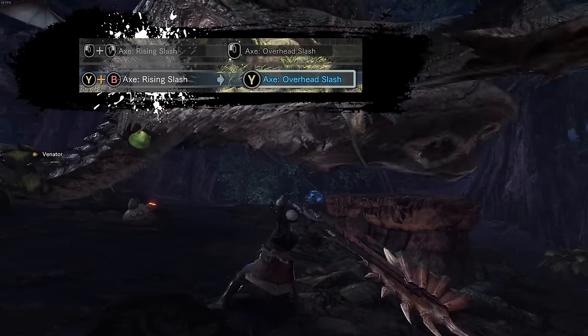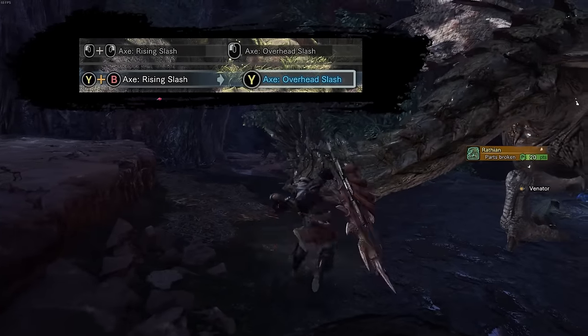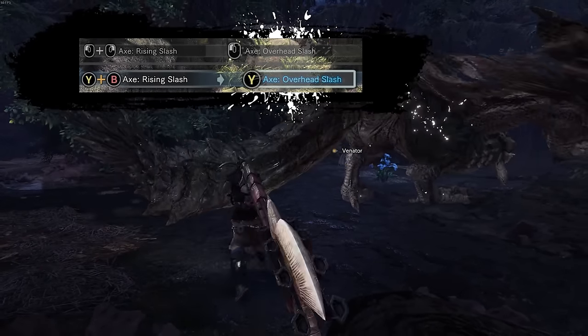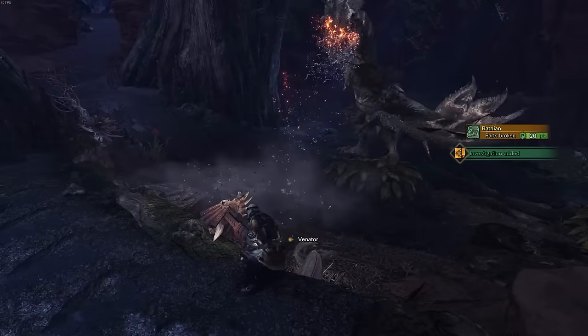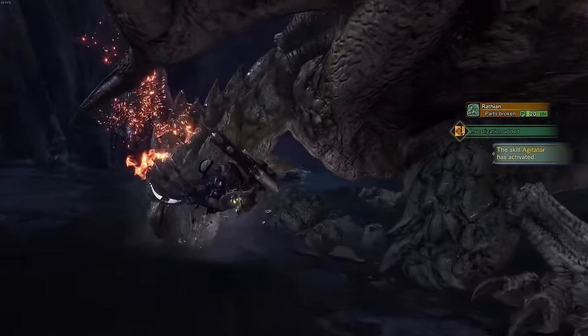You can cut the sideways slash out of this chain by pressing Y or left mouse button, and Y plus B or left mouse button plus right mouse button for a rising slash, and chain these infinitely together, which is really helpful for flying monsters and cutting tails. X mode in general has better range, and when fighting flying monsters you are usually better off focusing on X mode until you slap them out of the sky.